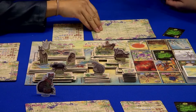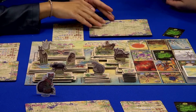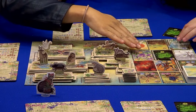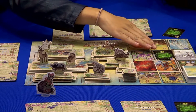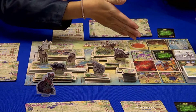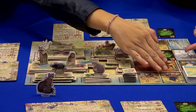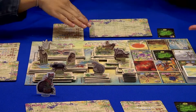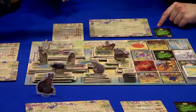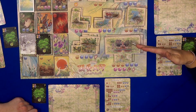In this game, everyone just builds their own garden on this board. First, they have to collect elements from here — we have seeds, sun, flower, special mushroom, and water. Then when you collect element cards, you can exchange for tool cards. Here are the tool cards, and you can put your tool cards on your board.